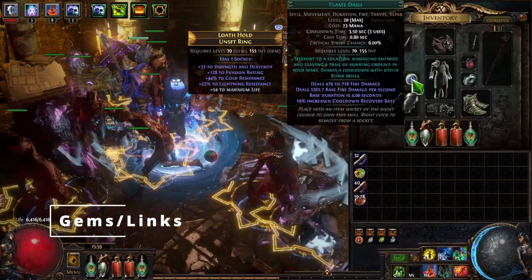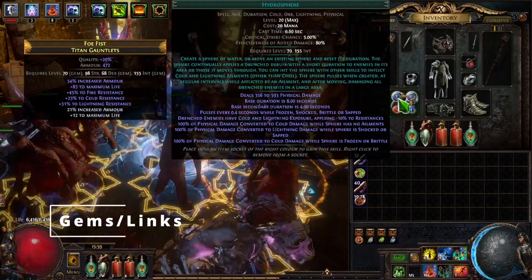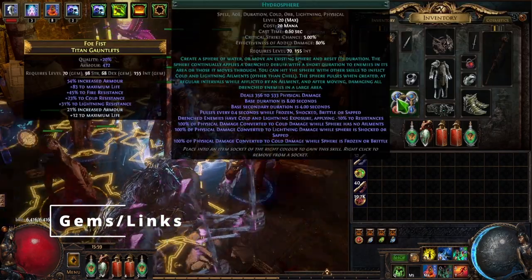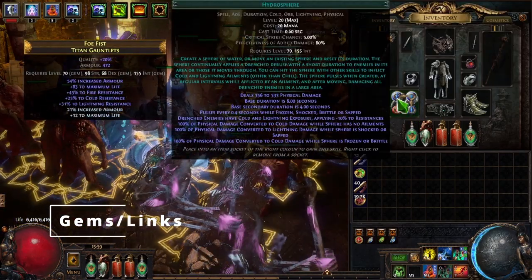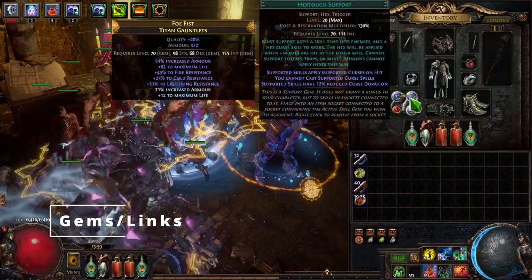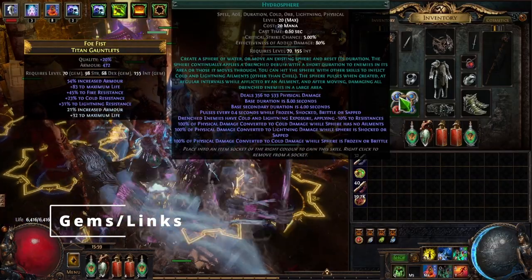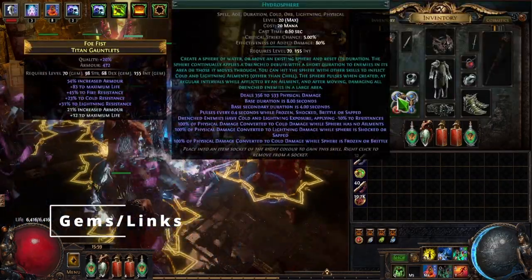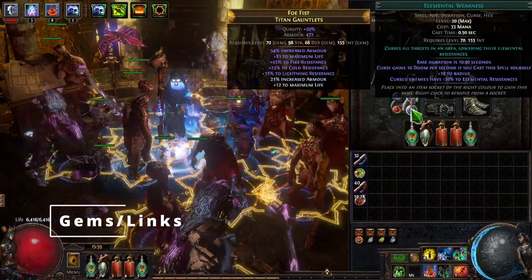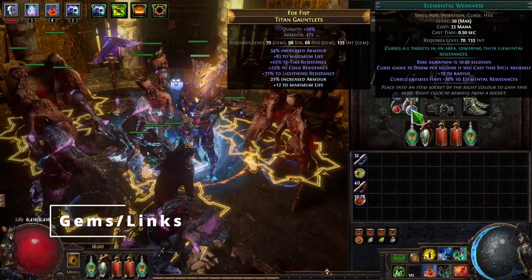Next into the ring I just put Flame Dash — a mobility skill so we can get around the map easier. Next into our gloves we're going to have Hydrosphere, Hex Touch Support, and Elemental Weakness. As you'll remember, we run Elemental Equilibrium on this build — Hydrosphere will trigger that. The Hex Touch Support connected to Hydrosphere means that when we cast Hydrosphere, not only is it triggering Elemental Equilibrium and bringing the enemy's resistance down, but Elemental Weakness will also be cast on them, bringing their elemental resistances down another 39%.